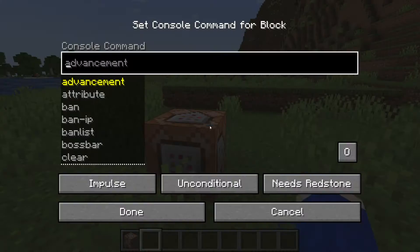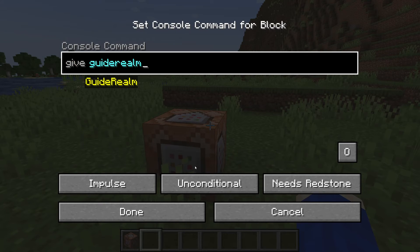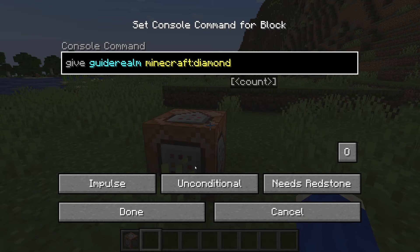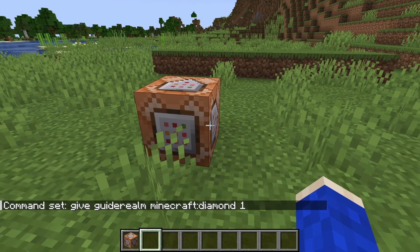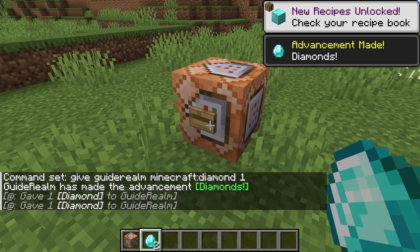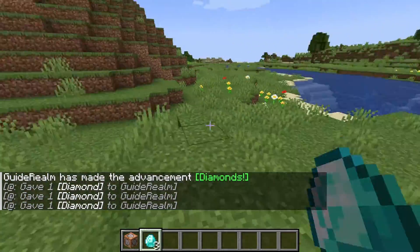After joining the server after restarting, we can now right-click on the command block and type in a command. We'll do the same one — give myself a diamond: /give guiderealm diamond 1. I've set it and now when I press the button I'm given a diamond. That's how you enable command blocks!